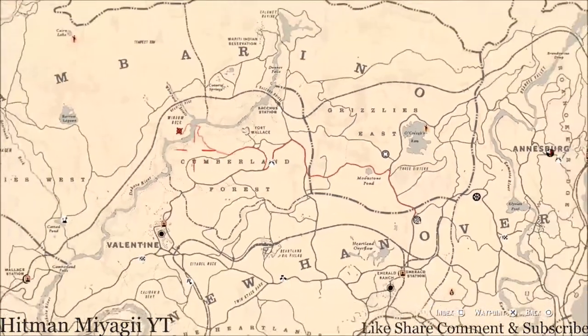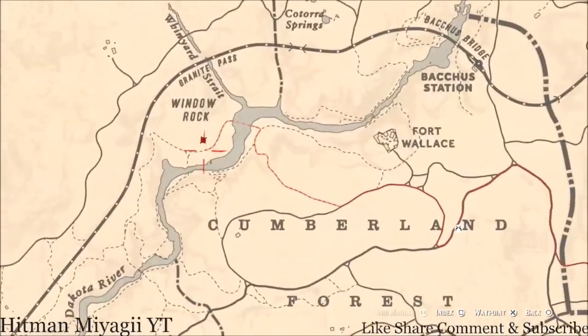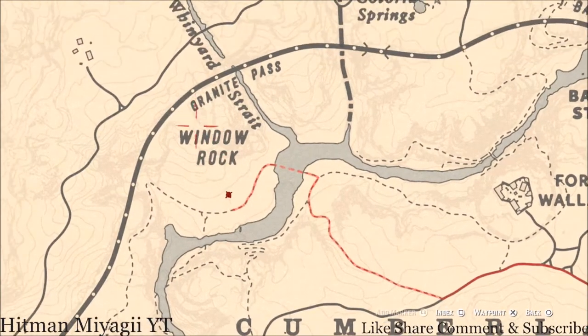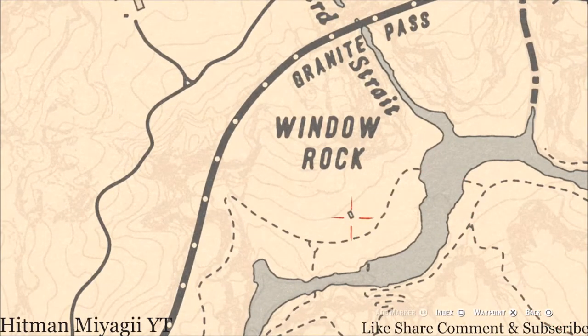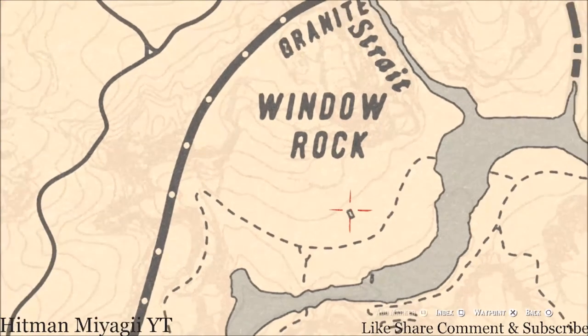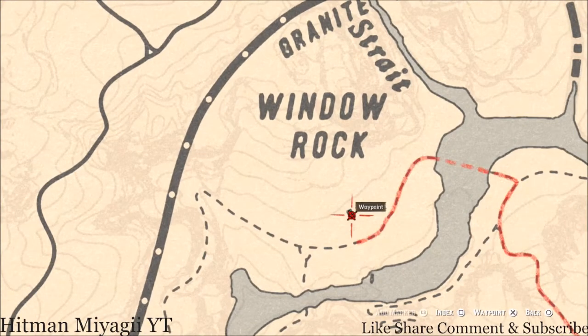The Caribbean Rum antique alcohol bottle for today is inside this shack right here. Go inside and to your left, on the table, you will find the Caribbean Rum antique alcohol bottle. On the shelf to your right, above the coat hooks, you will find a Ten of Swords tarot card inside this house as well.